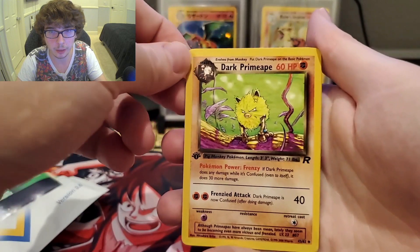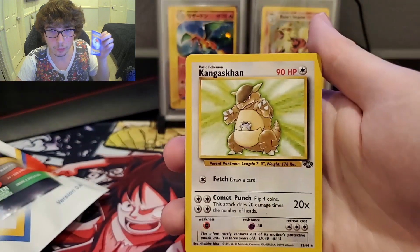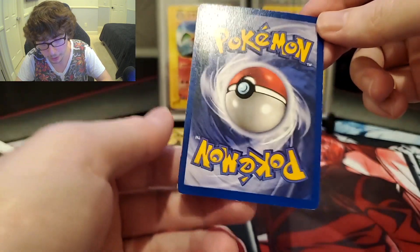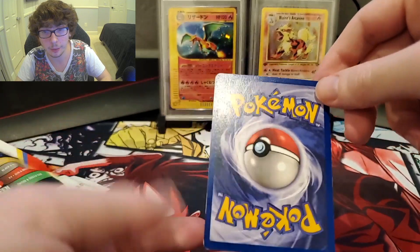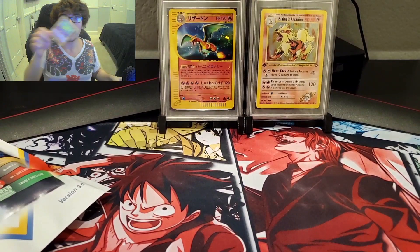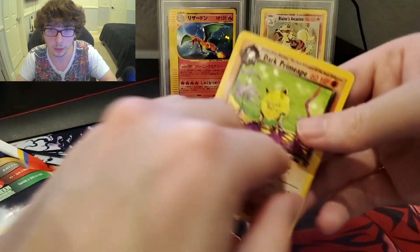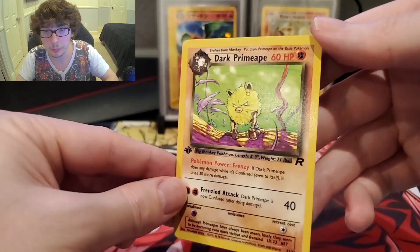Mitsuhiro Arita — the same guy who drew the Charizard. And for the rare, we have a Kangaskhan, non-holo. I'm kind of enjoying these cards, these mystery packs. Obviously not the best condition on the Kangaskhan — definitely played. But the Dark Primeape seems to be in much better condition. Still a little whitening on the back for sure, but the front seems to be pretty clean.